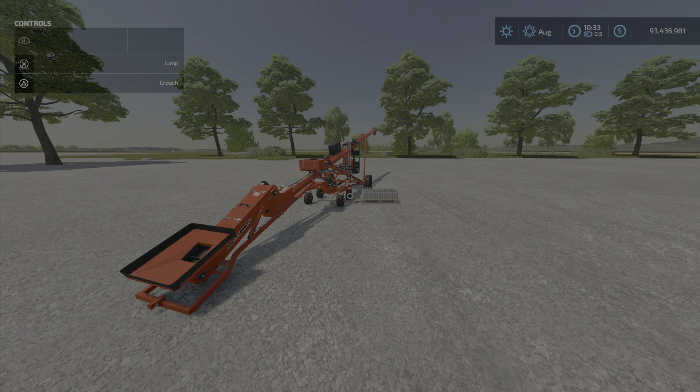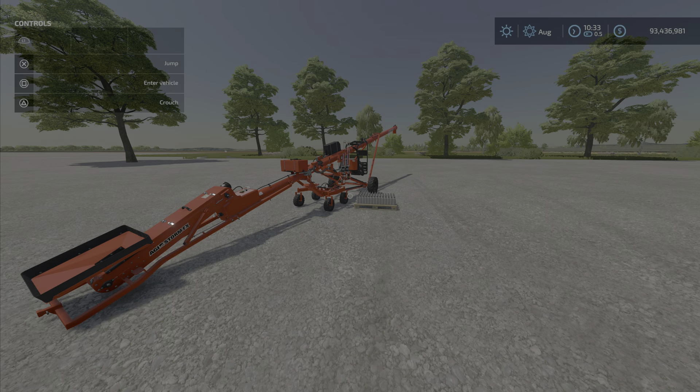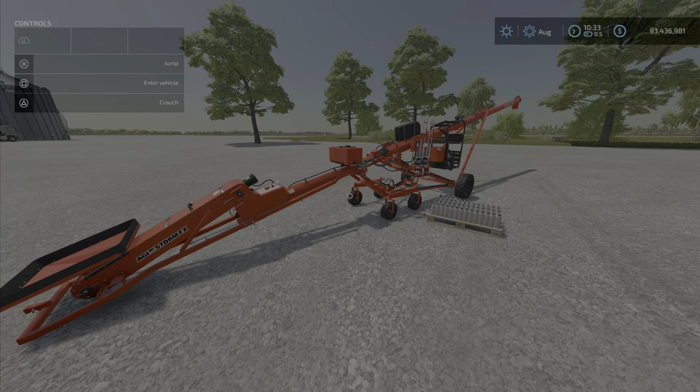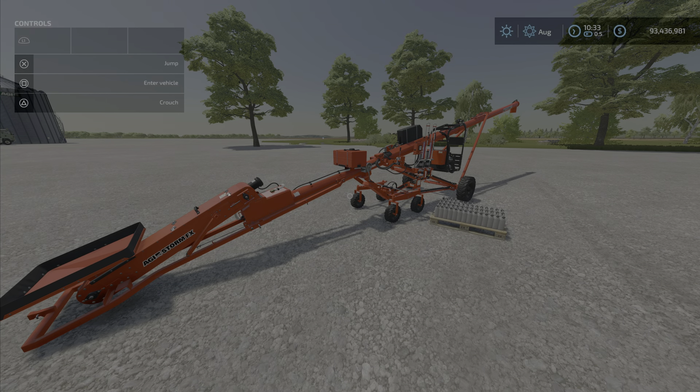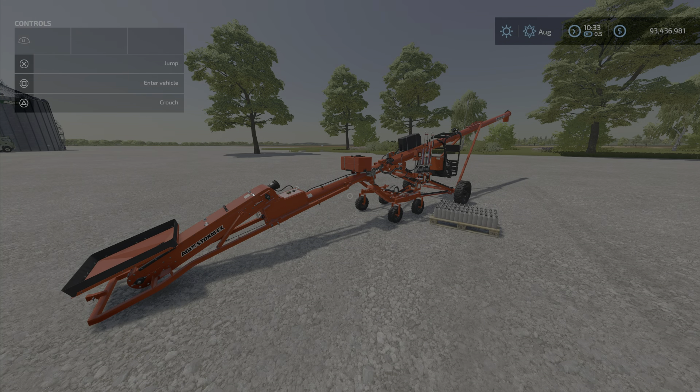Greetings everyone, LilyFarmGuy here with a supplemental video to the video I did on the AGI Pack free DLC by Giants Software — the company that makes this game. They have released this pack. In that pack, there is this item in front of us. This is the AGI Storm FX Seed Treater, which I described as a seed treatment in my video. However, I missed the fact that this will make seeds from your crops. Yes, and I will show you how to do that.